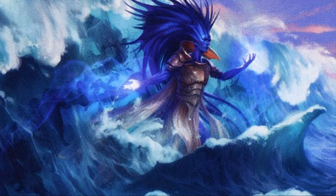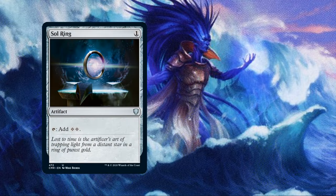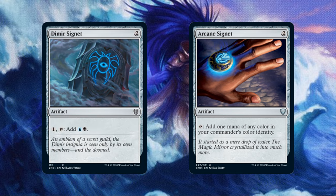Of course, we will again build in the order that we play the game: ramp, draw, control, and finish. Let us begin with the evergreen ramp that we don't need our commander in play to use. First up is Sol Ring, which costs 1 and taps for 2. Next up, we have an Arcane Signet, which costs 2 and taps for either of our colors. Dimir Signet costs 2 and nets us 1 mana and helps us fix our colors. Fractured Power Stone costs 2 and taps for a colorless. Talisman of Dominance costs 2 and can tap for either of our colors.